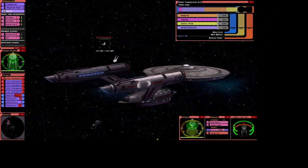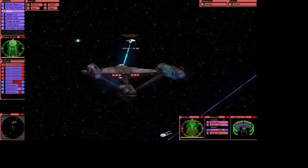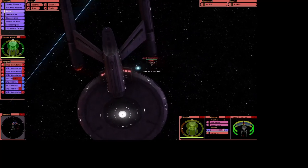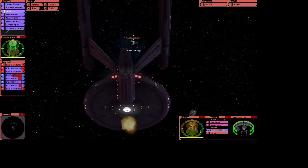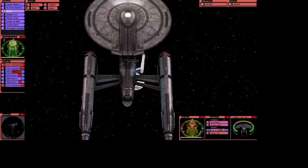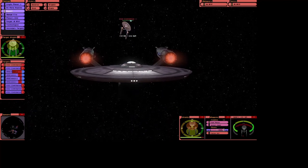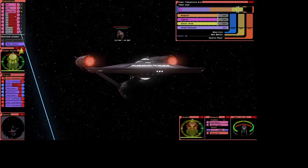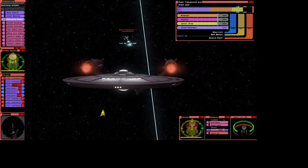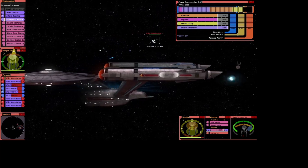My initial reaction: I think the shields are better on the original Constitution classes. Hold shields, come on. Although their forward shield's weakening. Oh dear, so we've lost the forward torpedoes — get those repaired straight away, whilst trying not to be blown up. Wow, that Constitution class is firing a lot of torpedoes.